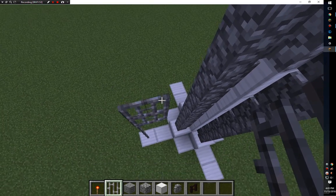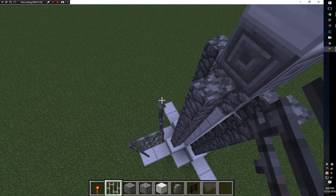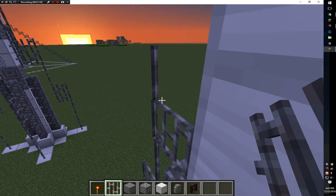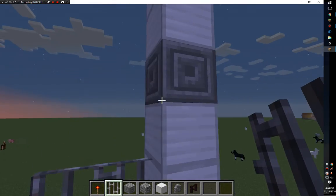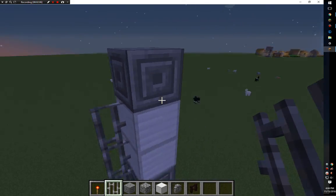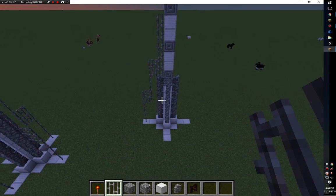Then on the top two you go up four more iron bars, and then you go over on the top two and then you go straight up. Don't place any on this block, and do that to all sides.